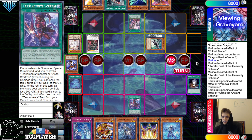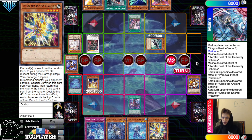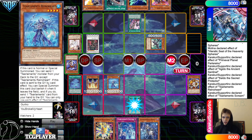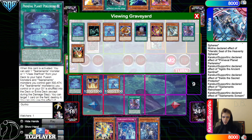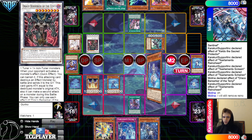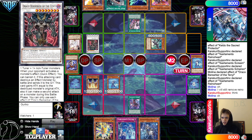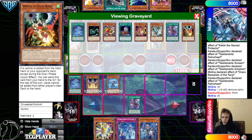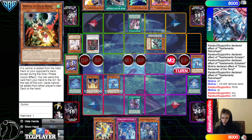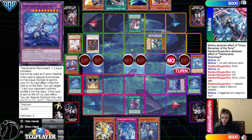Activate Scream, then activate Kaleido — discard Medora, special summon, search Kelbec. Normal summon Rhino — Rhino one, Scream two. They know Rhino, King of the Swamp, Planet — dump Shalen. Shalen one, Rhino two, then chaining three — Draco Berserker banishes Rhino, put back Shalen. They have King of the Swamp so lots of options. They just make Kaleido Heart without King of the Swamp.